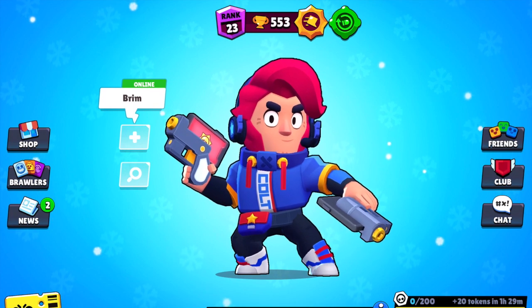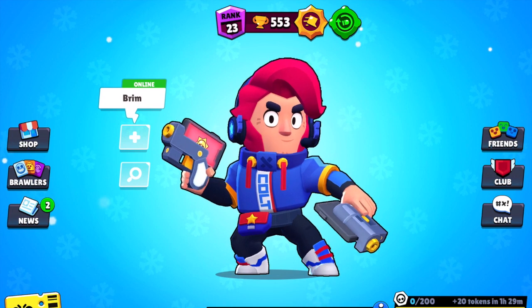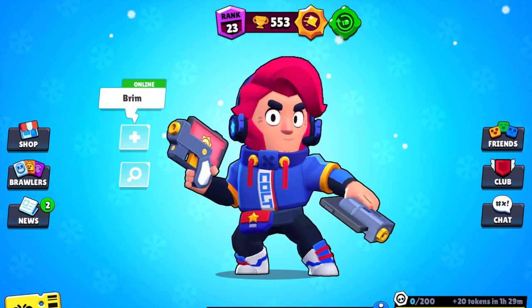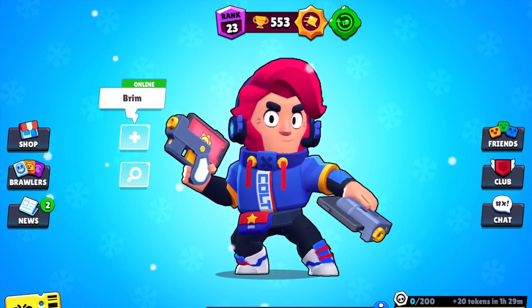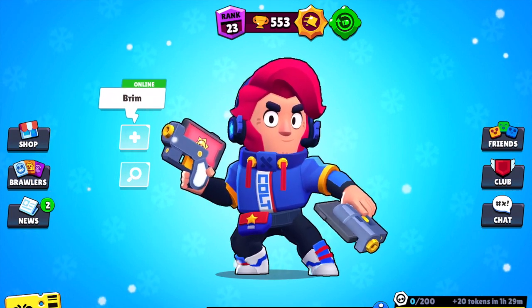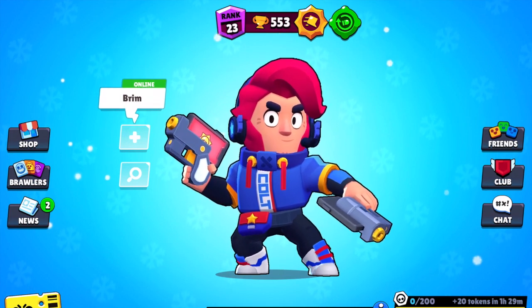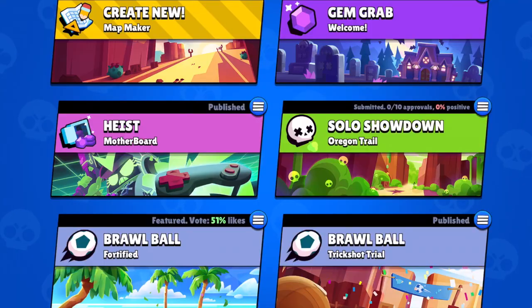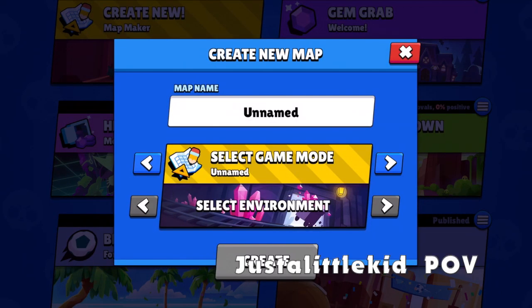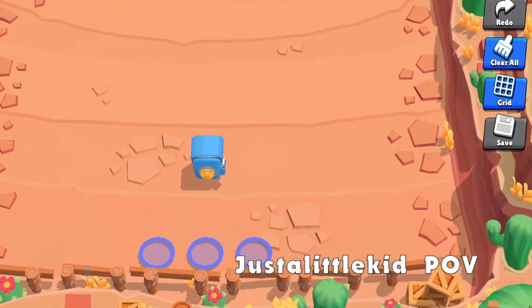Okay, I got the timer set up. Map name: JJD. For the first game mode we were gonna do gem grab, but actually we're doing heist. Yeah, we're only doing heist. Okay, three, two, one — create!